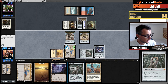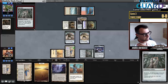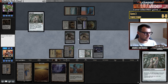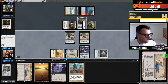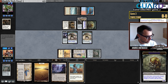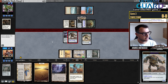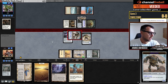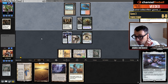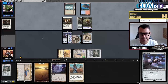Actually I can just keep the Shadowspear — maybe that's better than killing the Kaldra Compleat tokens. This will also play around Dress Down because one of the constructs will be equipped so it doesn't let Dress Down matter. That's attack for six with lifelink. The famous one-man army of Urza's Saga: two 5/5s and a Shadowspear just with one card. Very powerful in the format — with Mox Opal and artifact lands this is what you're doing.